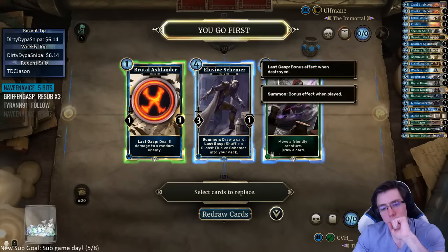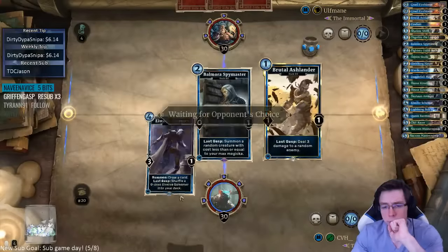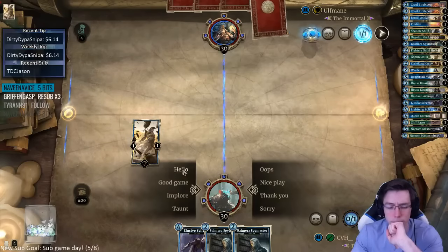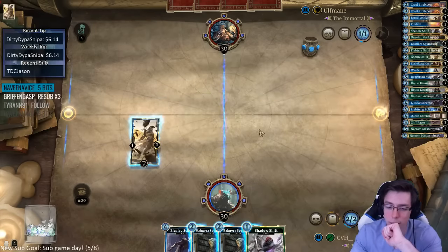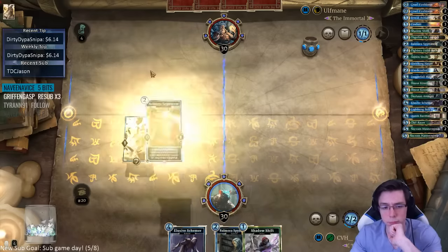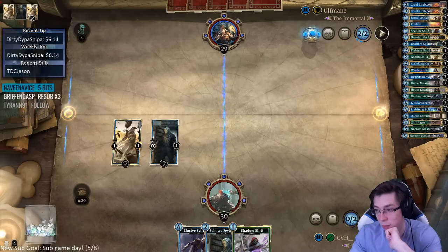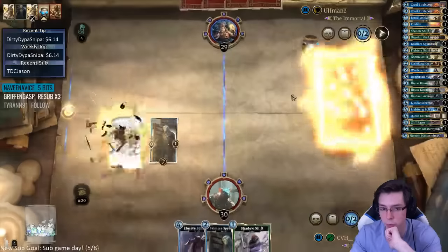Should we even keep the Ashlander? It's not ideal. I kind of want to keep Schemers since we're apparently up against a control deck. Yeah, let's do it like this. Actually, Ashlander is too easy to remove. I mean, it's not theoretically that bad, but it's worse than like everything else. If all the other cards in the game were worse, it'd be good. I remember when people played three copies — people played some really bad stuff. Don't think it was good back then either; people just didn't realize how good a lot of different things were.